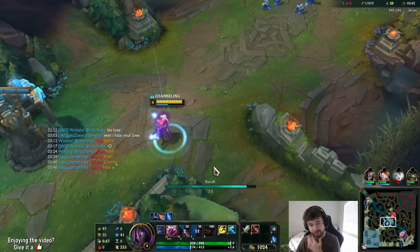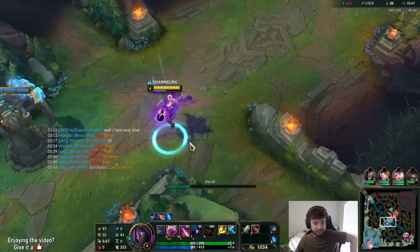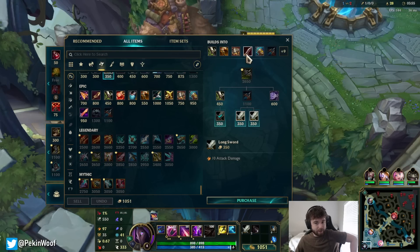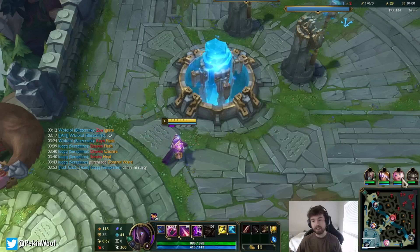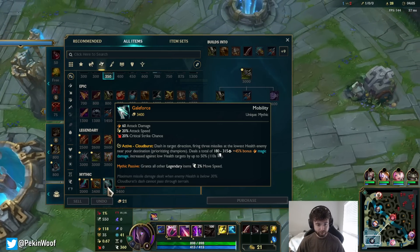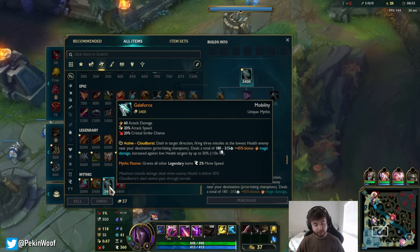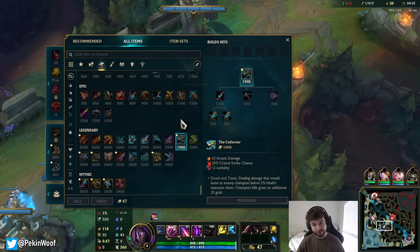What I tested was Gale Force into Infinity Edge, and Collector into Infinity Edge. Collector into IE deals a tiny bit more damage, but Gale Force into IE deals around the same and it's a ridiculous amount of damage compared to Gale Force into Collector, which is the standard Jhin build — Gale Force then Collector for the lethality — but that deals way less than just Gale Force into IE.